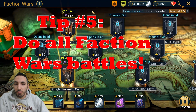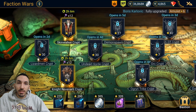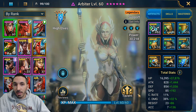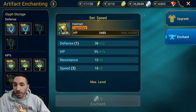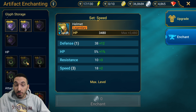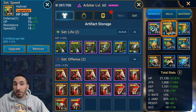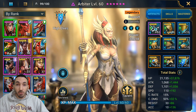The next tip is to do your faction wars attacks every single day. Every faction wars fight you complete gives you one glyph. Glyphs are what push your account from early game to mid game and then from mid game to late game. They provide bonuses like flat defense, HP percentage, resistance, and speed. After a few battles you'll start stacking glyphs, and while a 1% boost per item might not sound significant, when you have 9 items that can be upgraded with glyphs and multiply that by 5 champions, it's a very significant total boost.